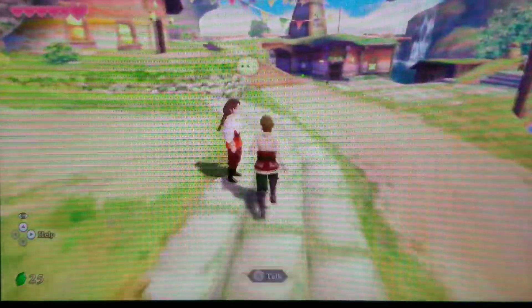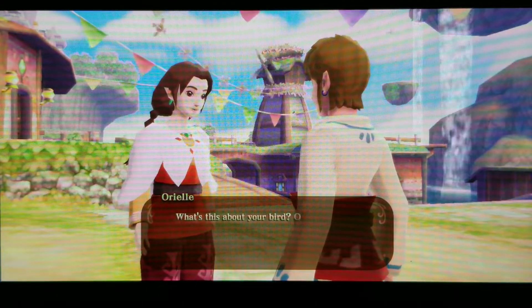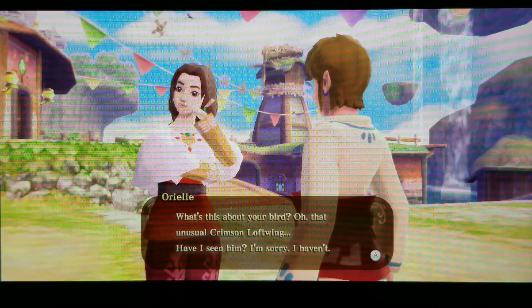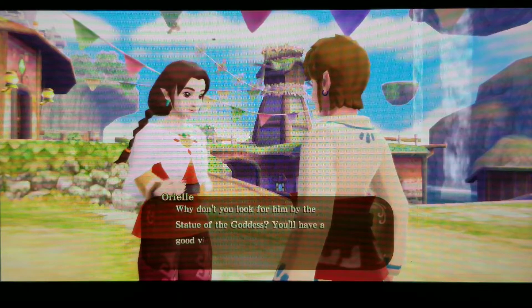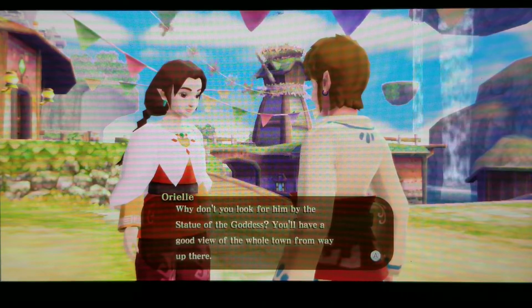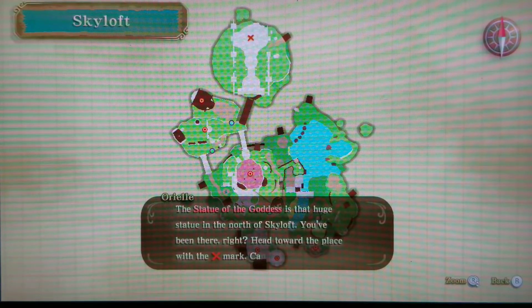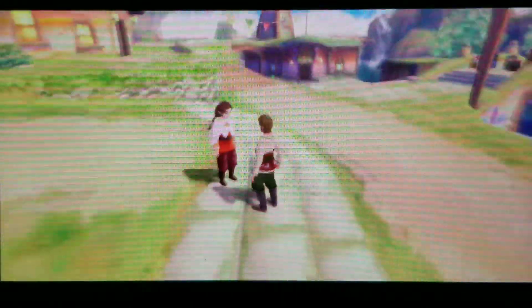I wonder where he could have put him. An NPC named Luke suggests we go look by the statue of the goddess, saying we'll have a good view of the whole town from way up there. The statue of the goddess is that huge statue in the north of Skyloft — head toward the place with the X mark.